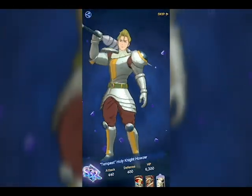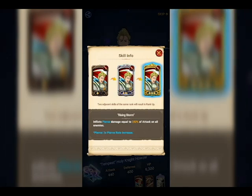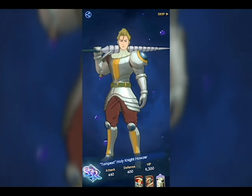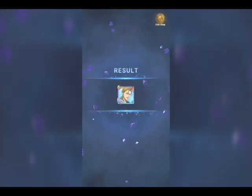All right, we got some kind of Holy Knight — Hauser. Let's see what his moves do. He inflicts pierce damage equal to 100% of attack on all enemies — so he's one that attacks all enemies, which is helpful. Then he inflicts sever damage equal to 100% of attack on all enemies, twice, with increased crit chance. His ultimate inflicts damage equal to 350% of attack on all enemies, decreases skill ranks, then depletes the ultimate move gauge by the number of skill rank decreases. We'll have to see that in action.